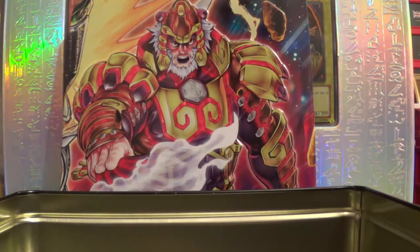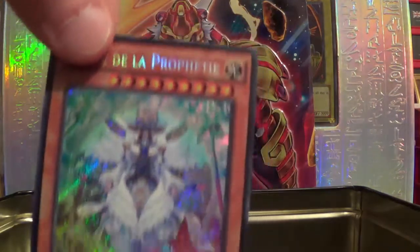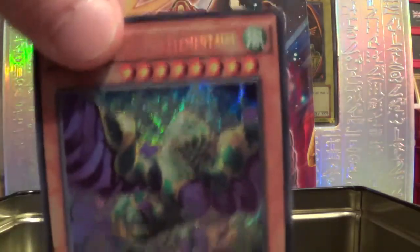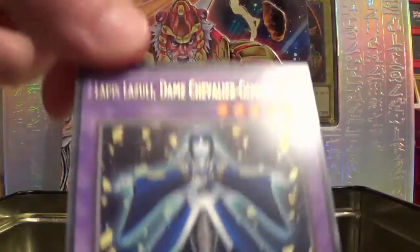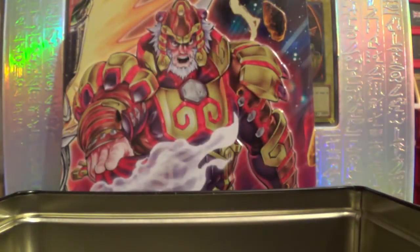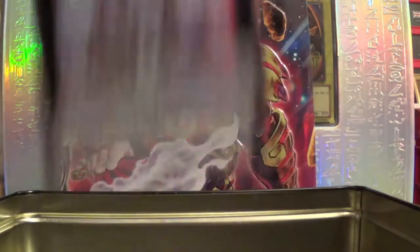Et nos 3 secrètes : le Premier Monarque, le Monde de la Prophétie — qui est vraiment une magnifique carte — et Windrose le Seigneur Élémentaire en secrète, magnifique aussi. Dans le booster, on a eu une rare, l'Appui de l'Azul, Dame Chevalier des Gemmes que j'aime, et en super rare Street Chevalier Richel. Et les 3 cartes promo de la Team Box en super rare : le Number 47 Requin, la Confrérie du Point de Feu, et pour finir, le plus beau : Confrérie du Point de Feu Watigre.